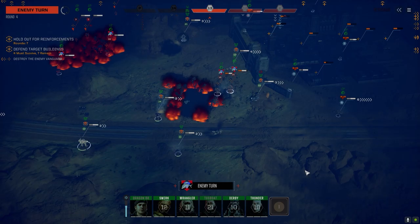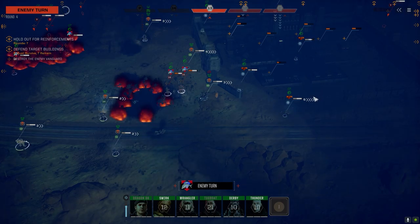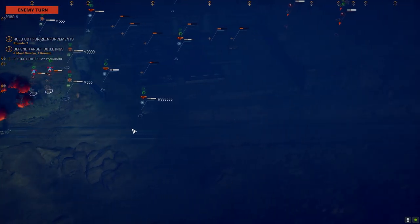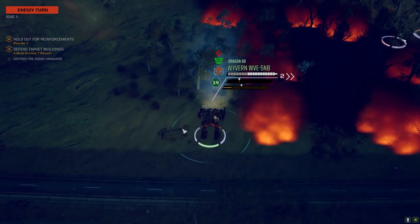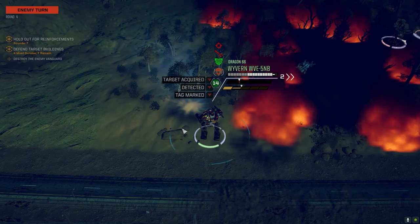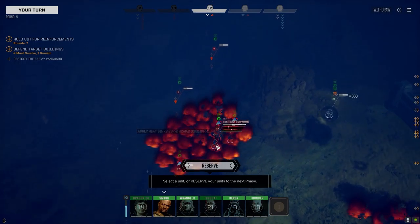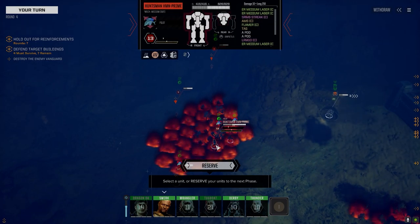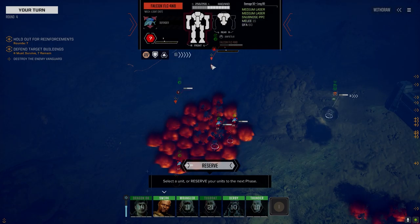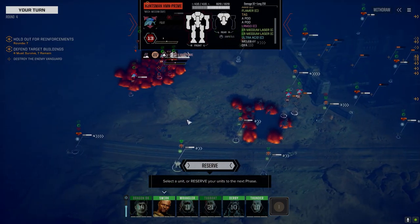Once we pull these two Clints down, we've got to retreat back here. I think they can probably hit this building from outside, so we're going to have to defend in here. Nice shooting! Who had the ballistic — was it the Huntsman? What was he firing? Oh, Ultra 2 — here we go, that's a pretty big loadout.